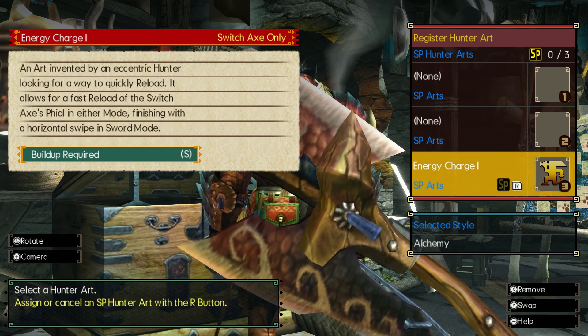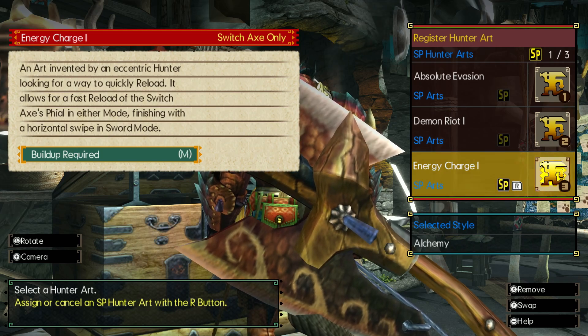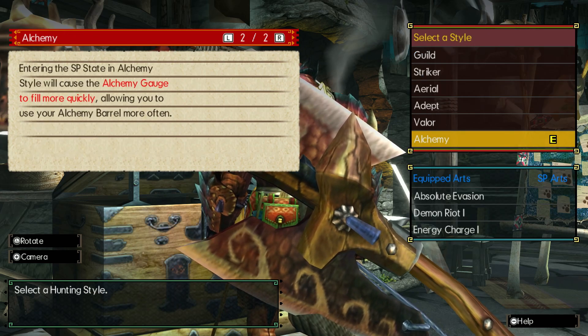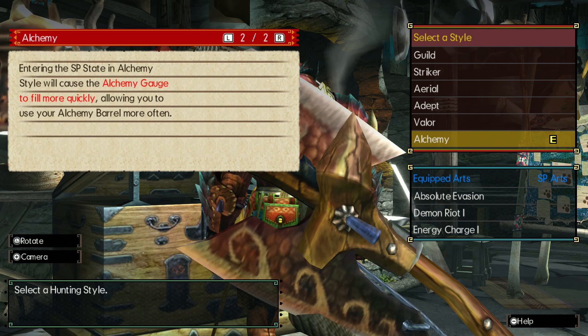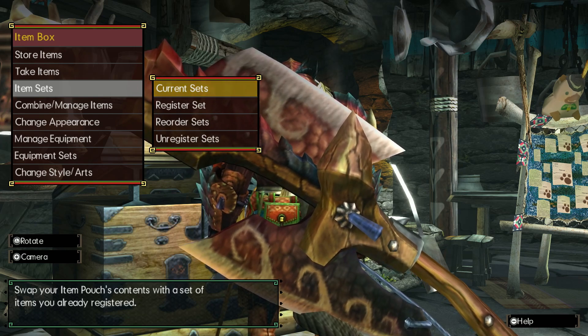That turns it into an SP art. I have Absolute Evasion here and Demon Riot. Maybe - so that goes from extra small to small, small to medium, large to extra large. I don't know if SP arts are worth it. I don't know if I really need faster alchemy gauge. But that is it for today - that's it for this episode.